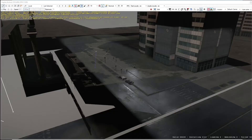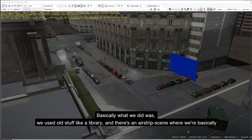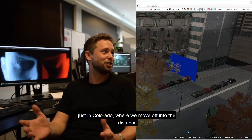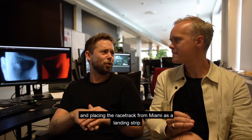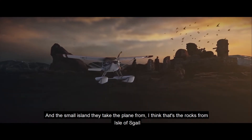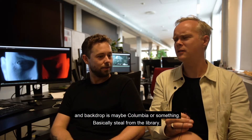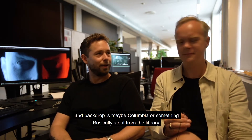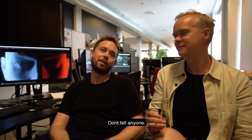For all of these places, we basically had to build these scenes using old stuff from a library. There's an airstrip scene where we use Colorado in the background, then start placing a plane and placing the racetrack from Miami as a landing strip. They take the plane from — I think those are the rocks from Isle of Scale — and the backdrop might be Colombia. Basically we steal from the library. Don't tell anyone.